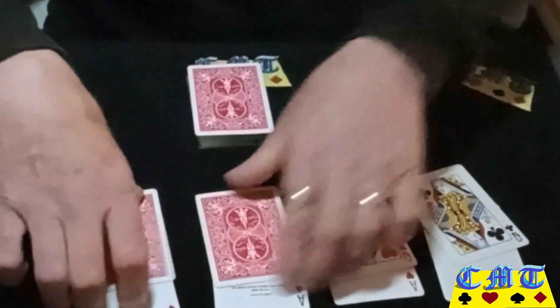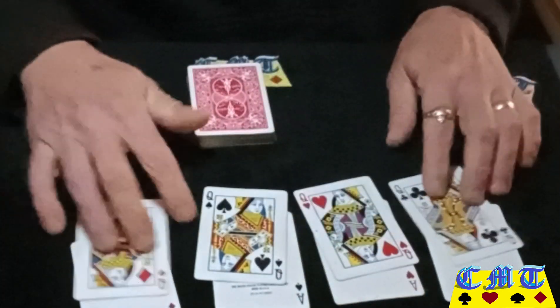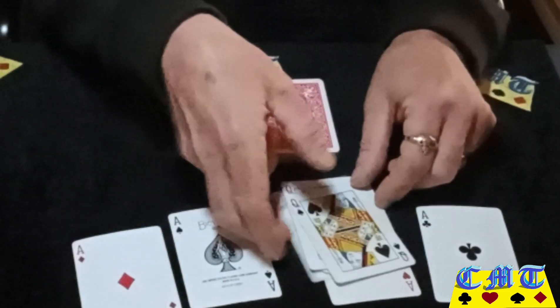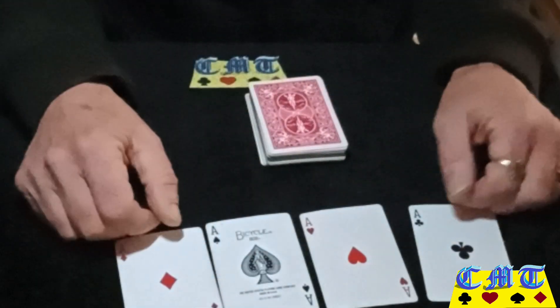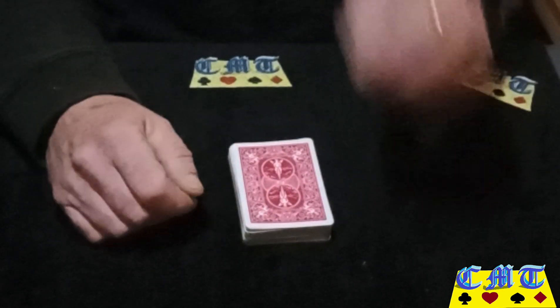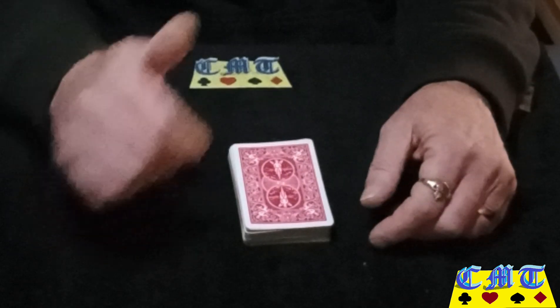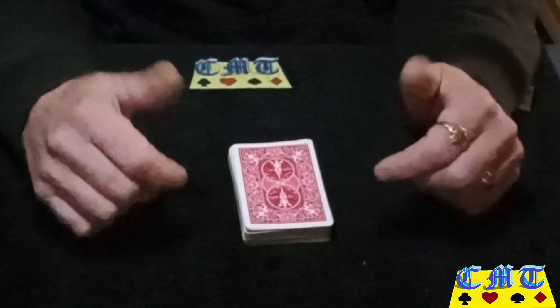Then you turn over to do your big reveal and they all match. There you go! You can do that and just scrap off the queens — 'where are you, my little ladies?' — and do twisting the aces or something. The choice is yours. Just a very nice quick one, I hope you've enjoyed it and I hope you can use it. Thank you very much for watching and I'll see you again soon.